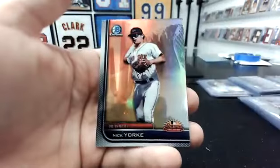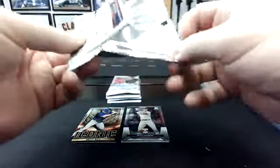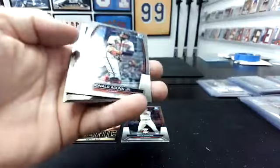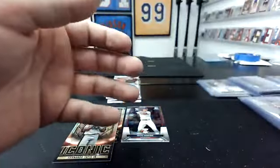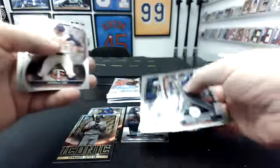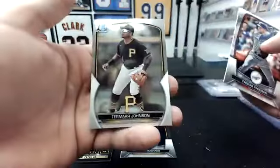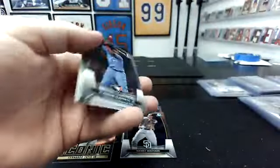Bo Naylor, Christopher Murrell, Nick York, Arizona Fall League. Purple Shimmer behind Tatis. Acuna, Brooks Brannan, Angel Zepeda. Come on, Babe Ruth — that would be fun too. Freddie Freeman, Brooks Lee, Tamar Johnson, or Clemente. I guess those are like super short prints.